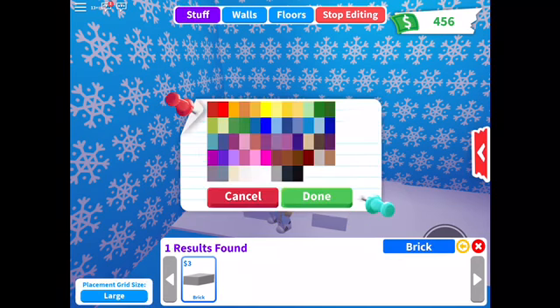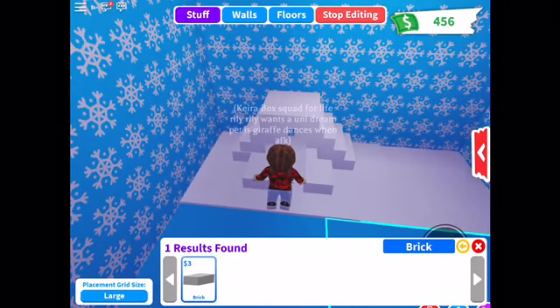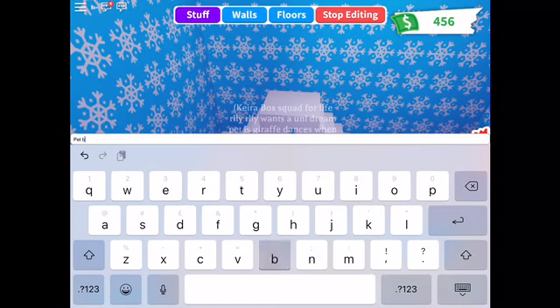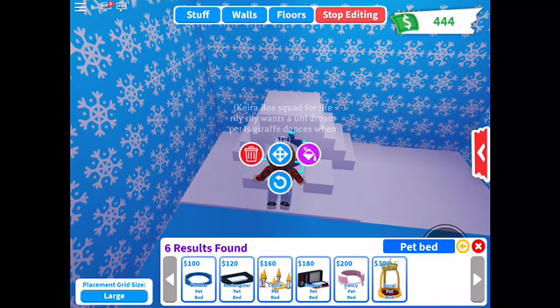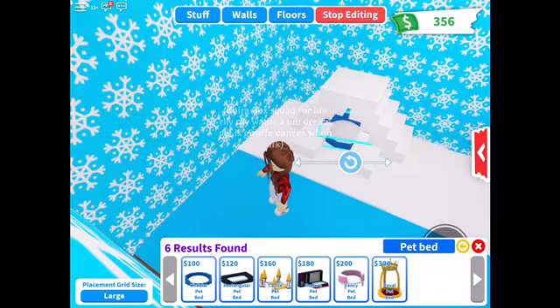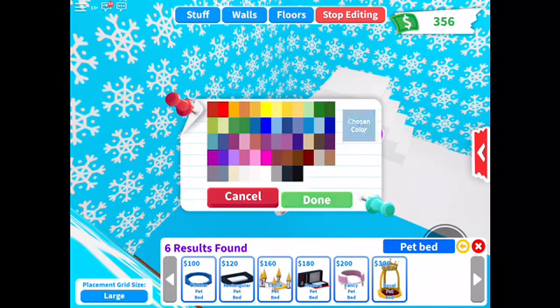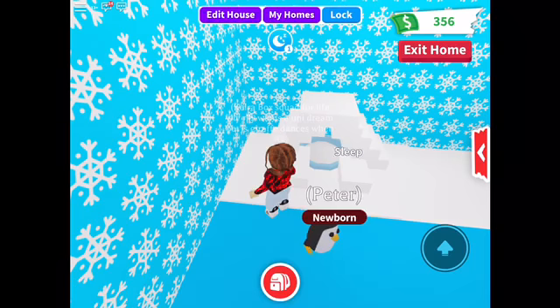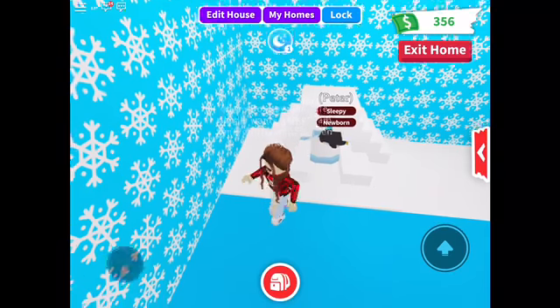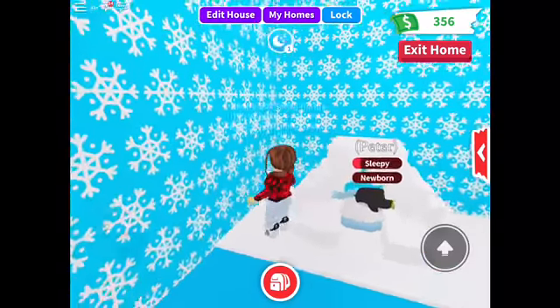I'm going to change the color of this block. So guys, I'm going to get a pet bed and put it in. And done — perfect. Change it to a white-blue color and put Peter inside it. There we go. Peter loves it.